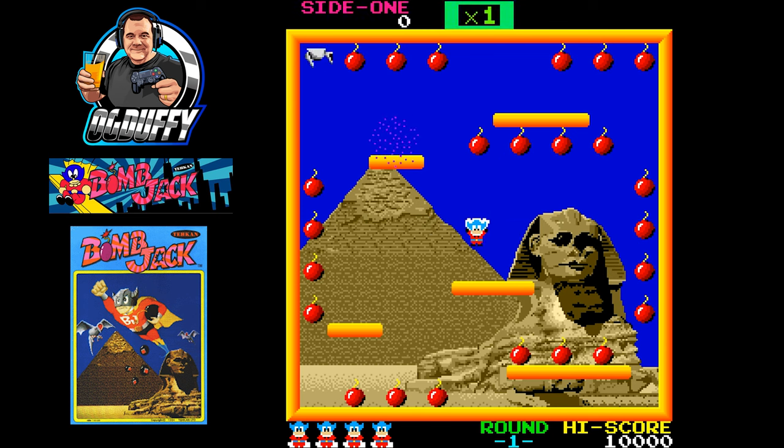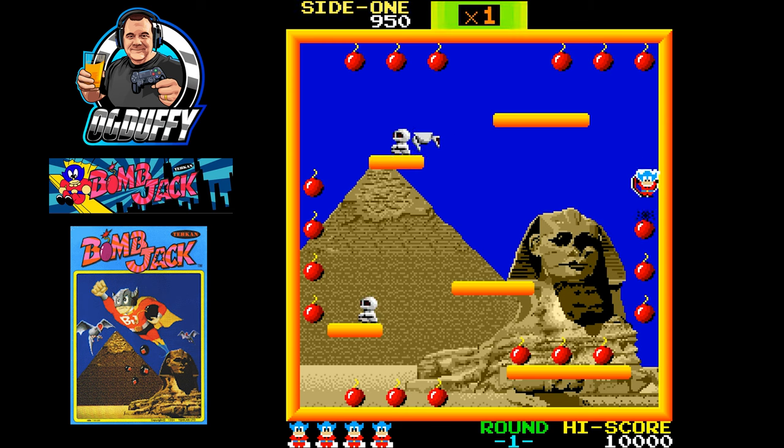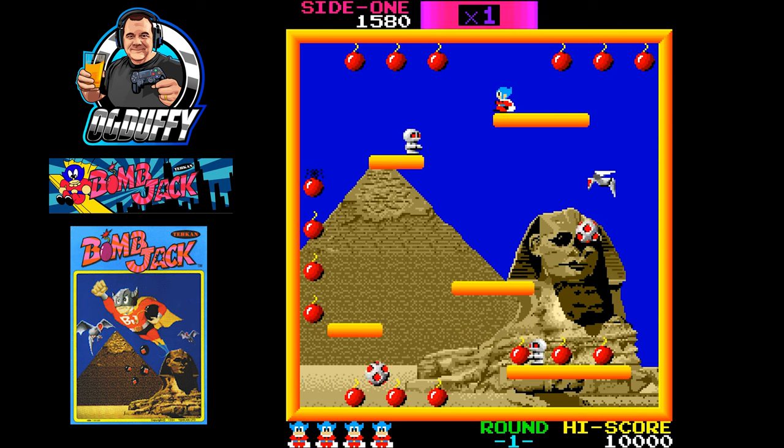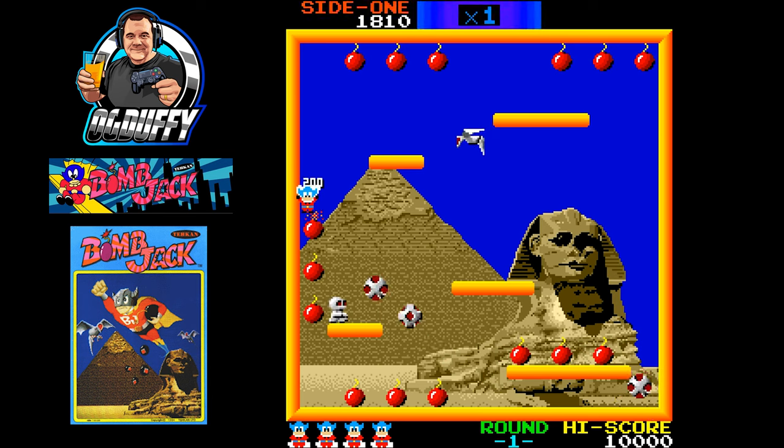Released in 1984, Techan dropped Bomb Jack into the arcades. You play as a hero named Jack, who has the ability to jump very, very high. At any point during your jump, if you repeatedly tap the button, you'll find that you actually glide. You can glide the character around, and when you release, he starts falling.